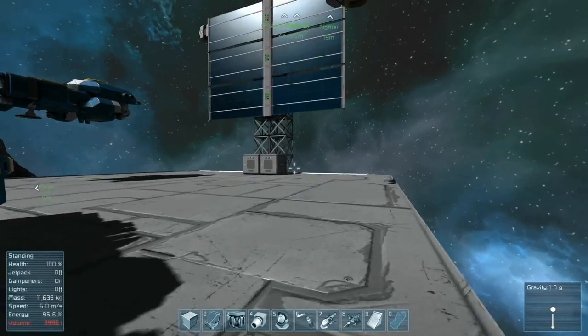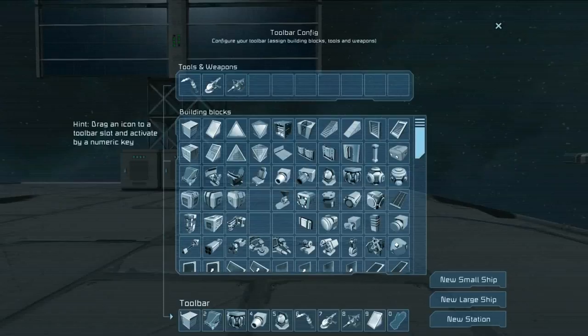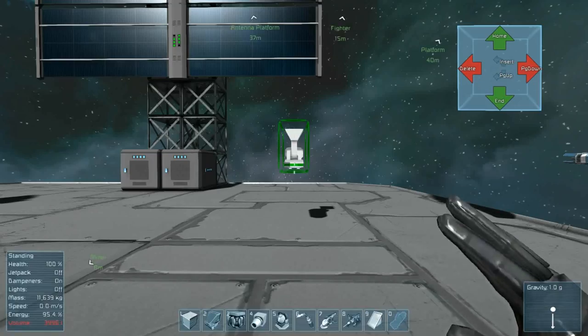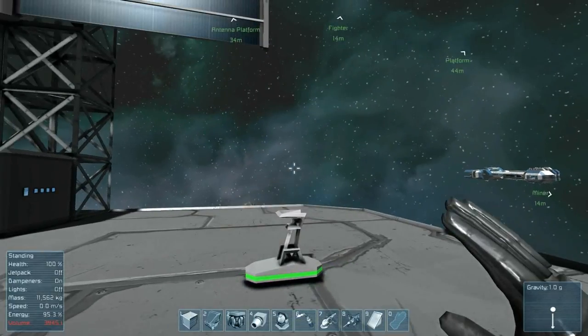I'm going to go ahead and start building a new ship, hitting G and selecting new small ship. And that is where we'll start it out.